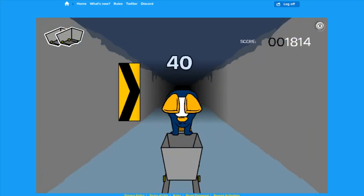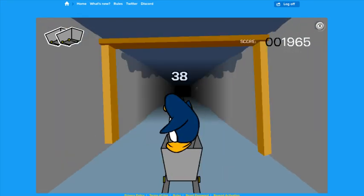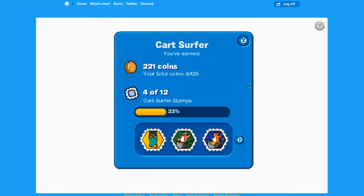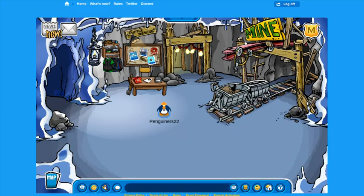I actually don't know if there is an ending to Cart Surfer or if it goes on forever — that is something I will have to research. And as you can see, there is an ending to Cart Surfer. We've got four of the 12 stamps already: Mine Mission, Great Balance, Surf's Up, and Cart Pro — earn 150 coins in one game. As you can tell, we earned a lot of coins just from this short time span. That is the second best minigame to play.